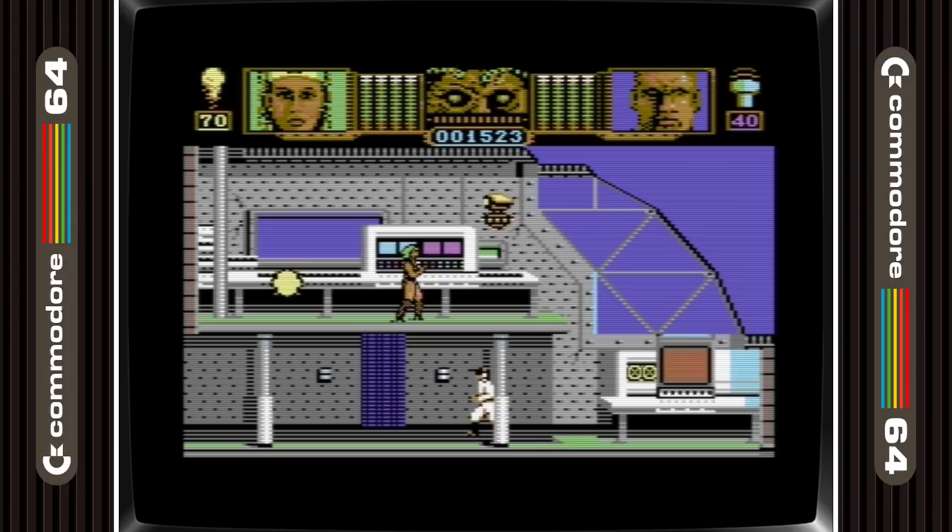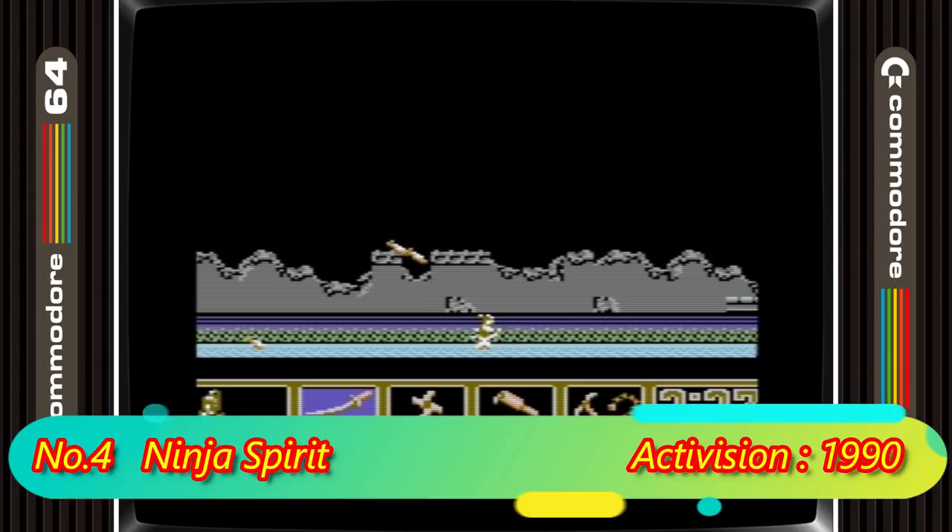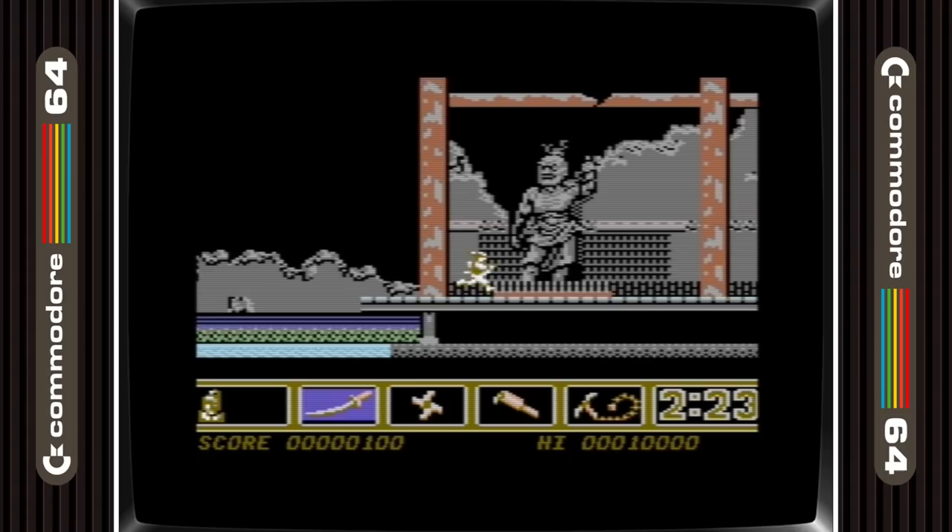Ninja Spirit is in 4th place — this is a rock hard port of an equally hard arcade game. Many people will have given up on this game pretty early because of the difficulty, but I say stick with it, because it's an awesome, super fast game that gets better with practice.